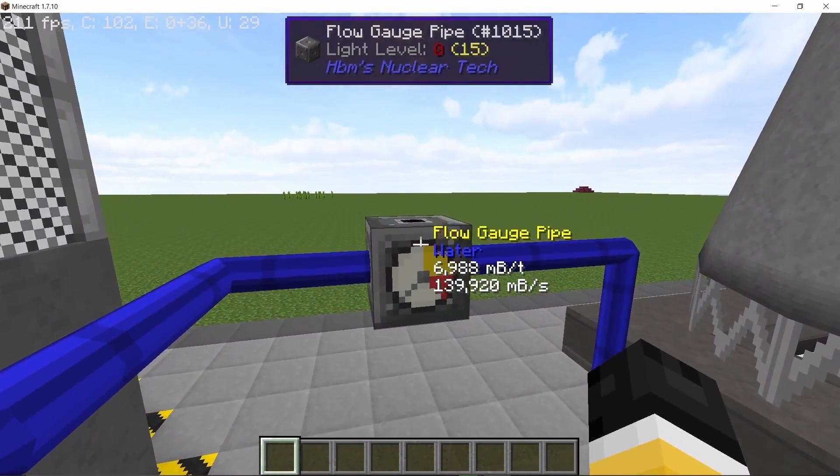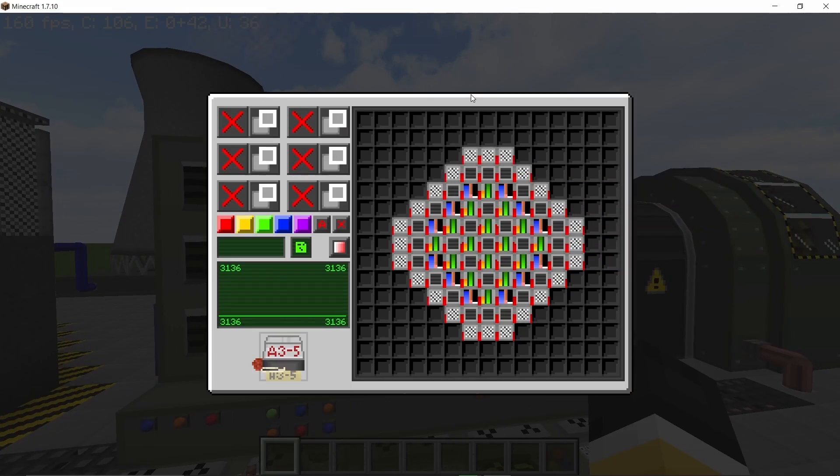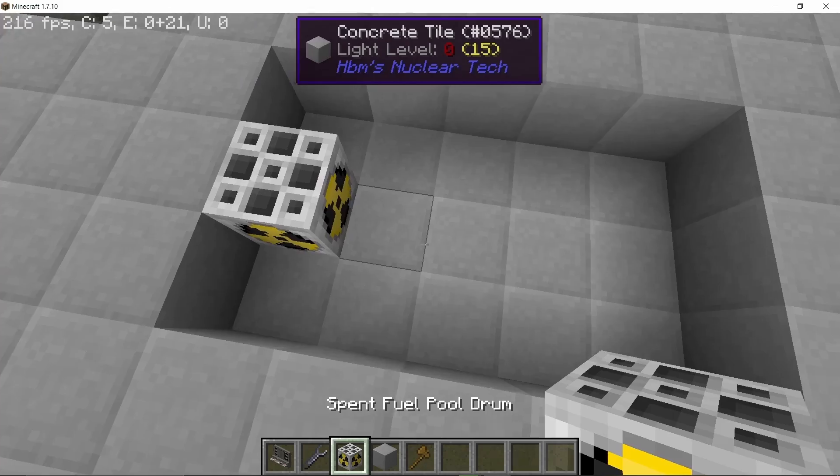Each big cooling tower can handle 200,000 milli-buckets per second of water and low pressure steam — we are well below that — so a single cooling tower should do the trick here.